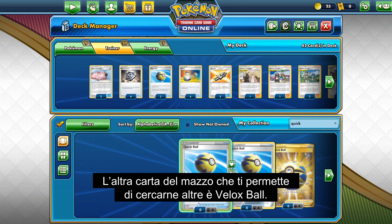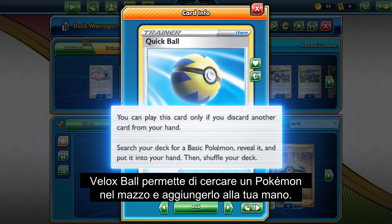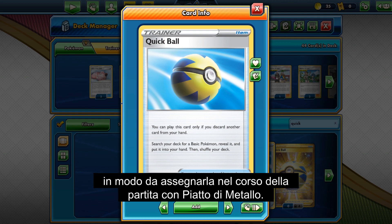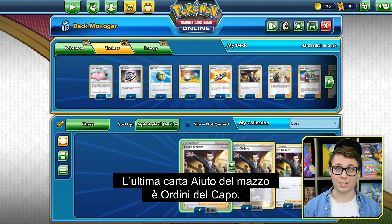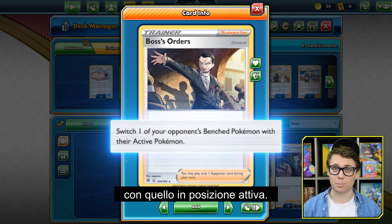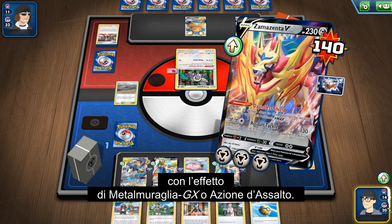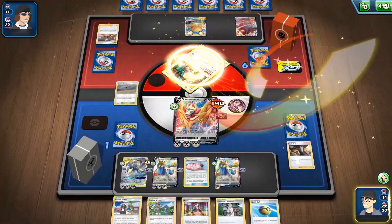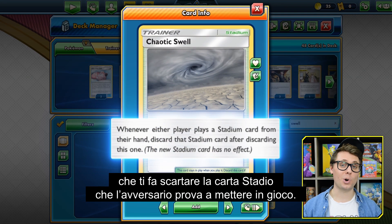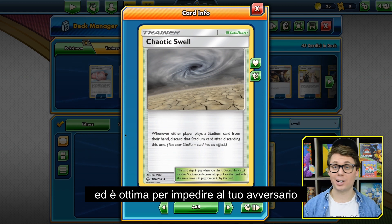The other search card in this deck is Quick Ball. Getting your Pokemon into play is extremely important, and Quick Ball gets your Pokemon out of the deck and into your hand. It also requires that you discard a card from your hand to play it, which can be good for discarding Metal Energy to accelerate with Metal Saucer later. The last Supporter in the deck is Boss's Orders — countless games in the Pokemon TCG are won or lost because of it. It allows you to switch one of your opponent's bench Pokemon into the active spot, great for targeting down and finishing off a Pokemon, or for knocking their energy away with the effect of Full Metal Wall GX or Assault Tackle. This deck also plays one Stadium card — Chaotic Swell — the ultimate Stadium counter, discarding your opponent's Stadium when they try to play one.